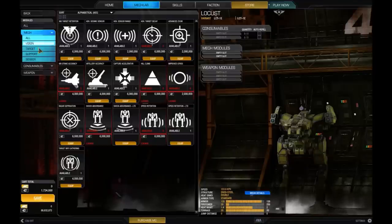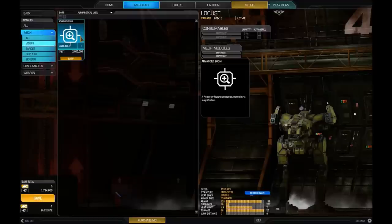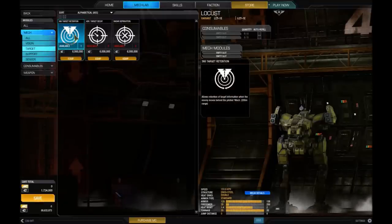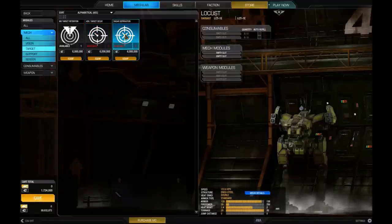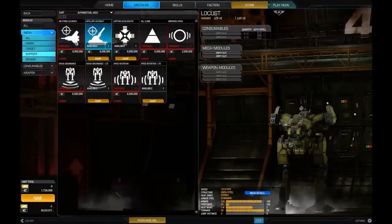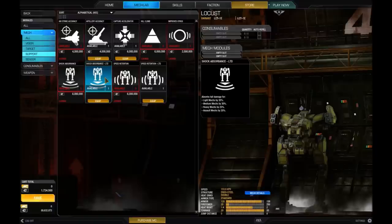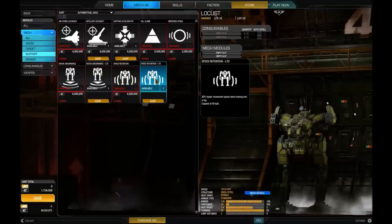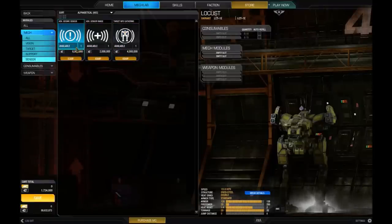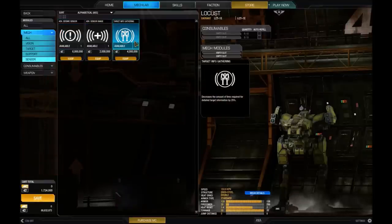Mech modules come in a variety of flavours. Vision modules such as advanced zoom increase your magnification to x4. Target modules allow things like keeping lock on targets even when they run behind you. Support modules can make your artillery or airstrikes more accurate, help with capturing bases quicker, reduce screen shake, let you run up hills faster, reduce leg damage when running, or maintain mech speed when a leg gets blown off. Sensor modules increase your detection range, help detect moving enemies while standing still, and improve target info gathering speed.